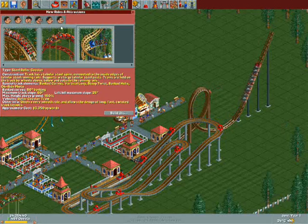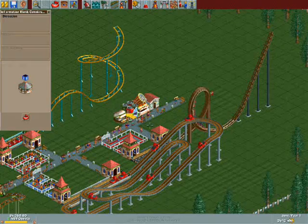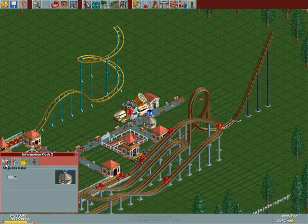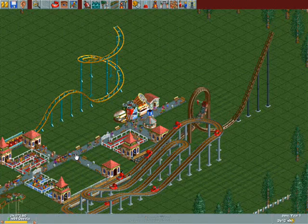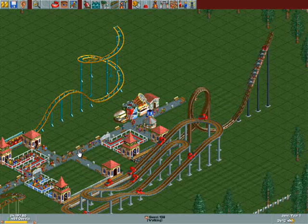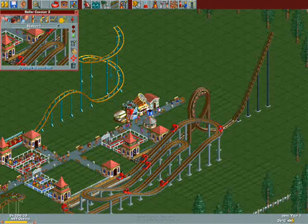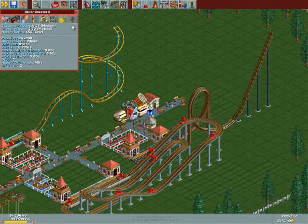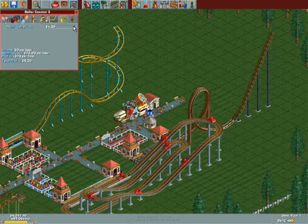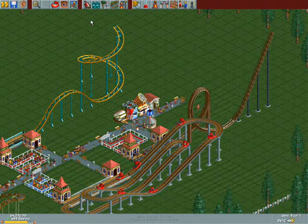Now what I'm going to be doing is adding another information kiosk here. This one will have a different color umbrella. I usually like to do different colors of umbrellas so I can see where they are when people bring them out. So I'm adding it at $4.30. I'm going to get myself tons of money now.